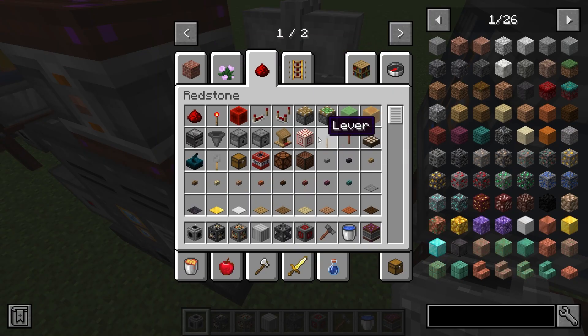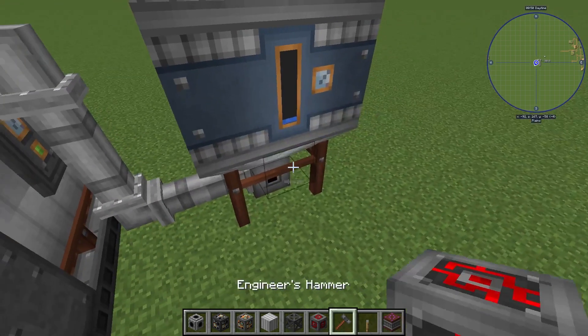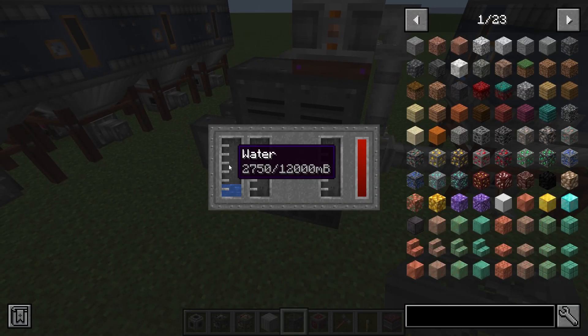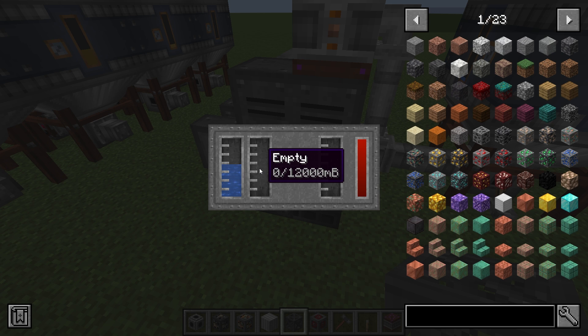Let's grab ourselves a redstone signal so we can get this thing pumping some water in there. As you can see, our water tank fills up — the first tank is always water, and then the second is whatever you're trying to produce.